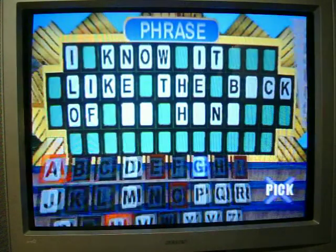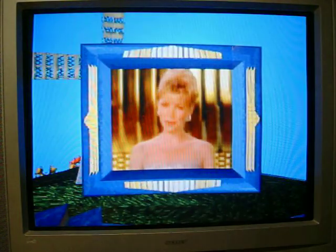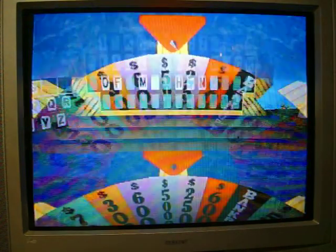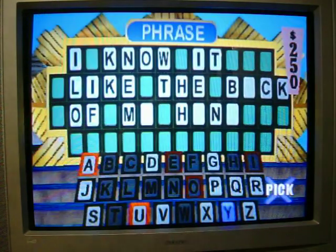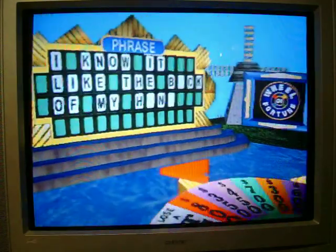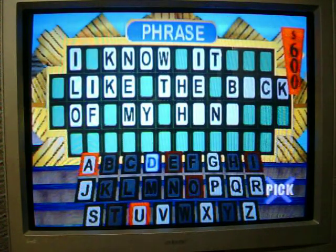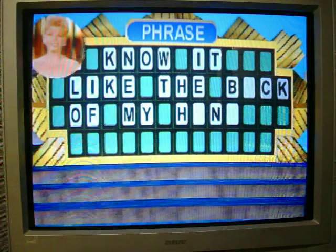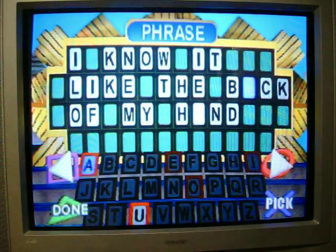Yeah! Five thousand dollars. M. Yes, there is one. One M. Two fifty. Why? One F. I'm going to be fine. 600. A D. There's one in this puzzle. One D. I can now tell you that there are no more consonants to be found in the puzzle. So buy a vowel or solve. I'd like to solve the puzzle. I know it like the back of my hand.